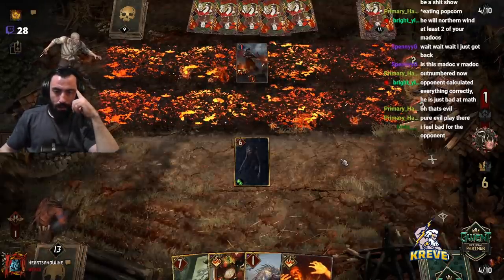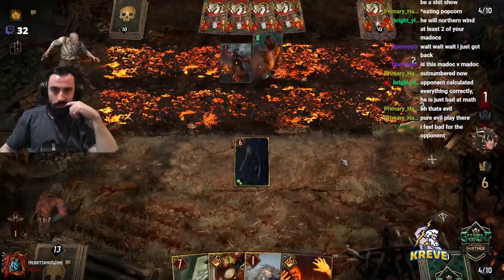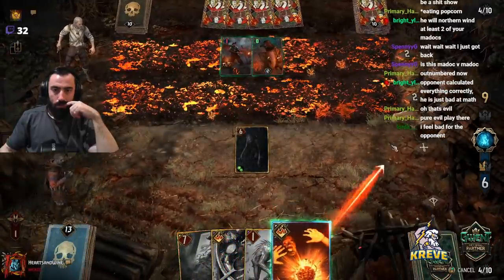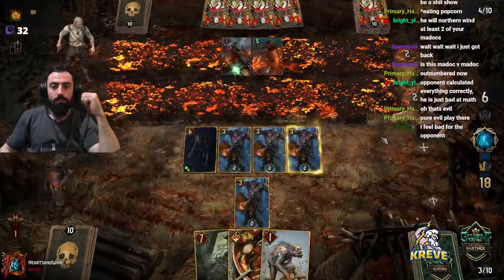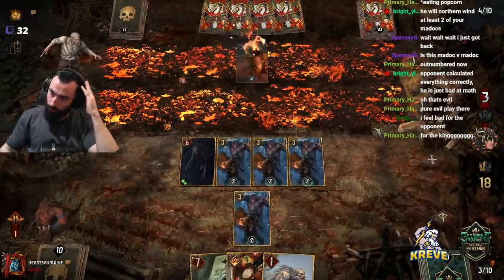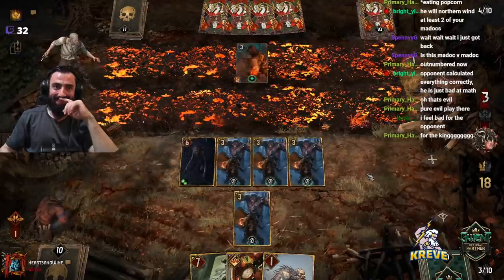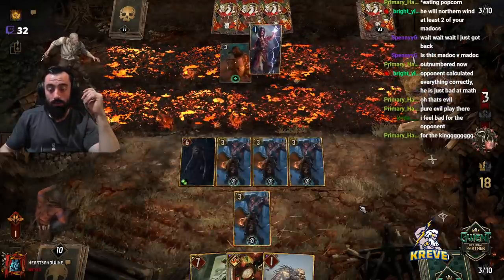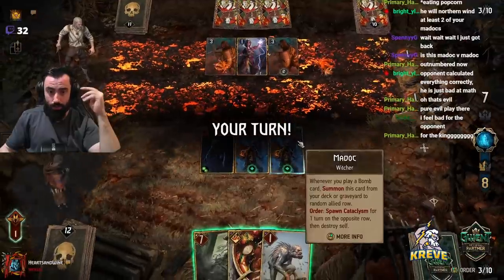We'll play our last bomb and then we've got Plague Maiden and all that — they can sit off. Elf and Onion Soup — I think we're going to go for it, for the king. We've really shut them down badly here. Don't worry guys, we'll get Elf and Onion Soup to compensate here.